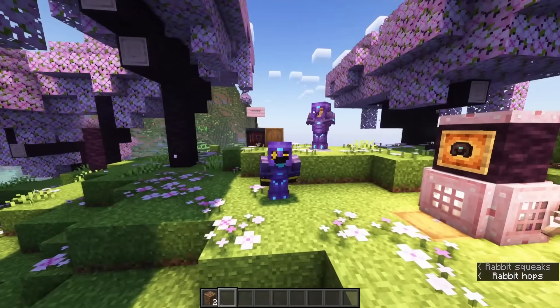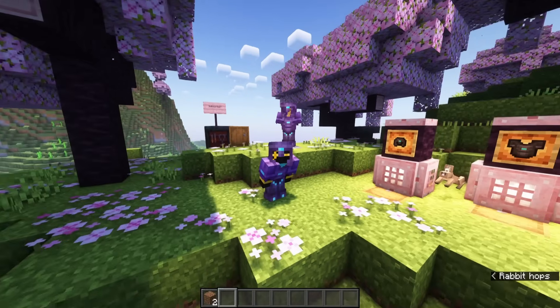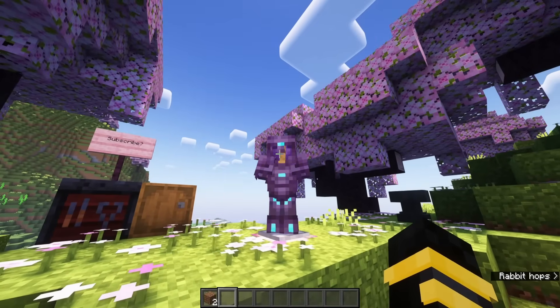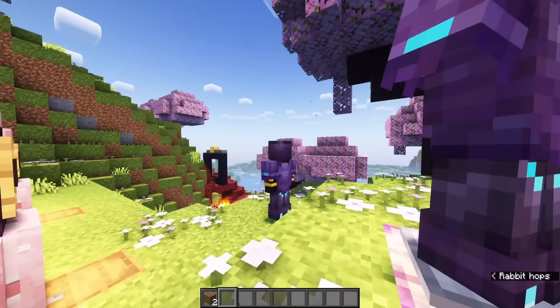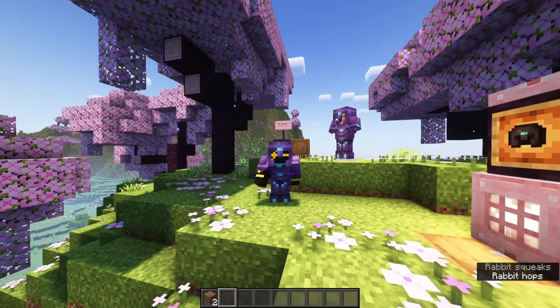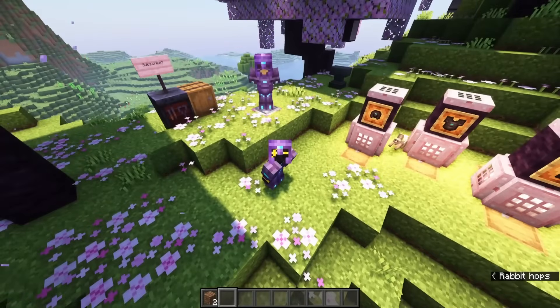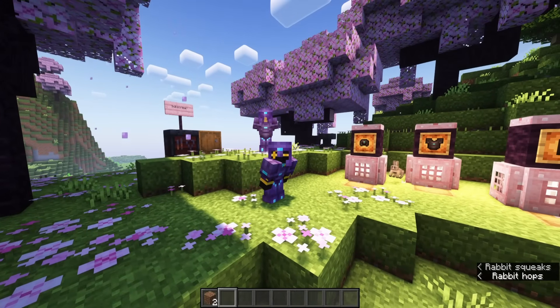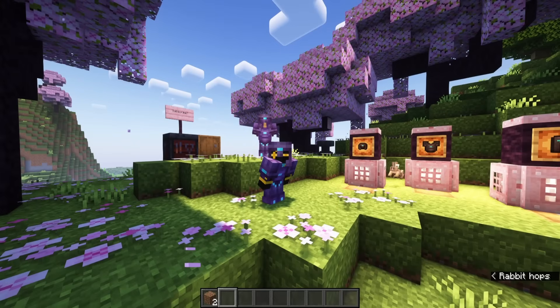The way you craft Netherite is not the only thing that's changed in 1.20. There are now ways to add designs and customize your armor natively in vanilla Minecraft — this is called Armor Trimming, and I have an entire video about it that I'll link at the end. So folks, that is how you enchant god armor in Minecraft 1.20. I've been Speaker4, and I'll catch you on the flip side.